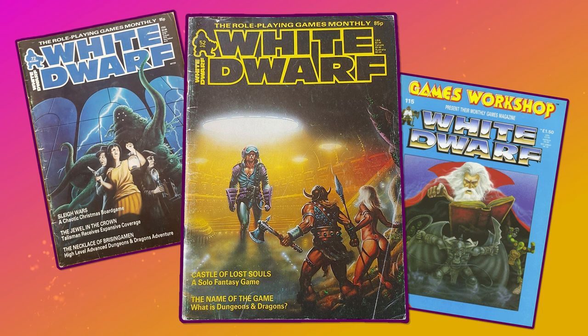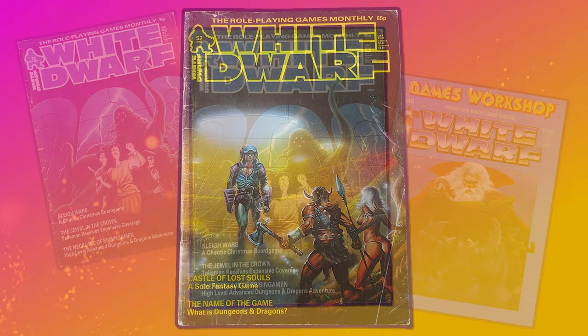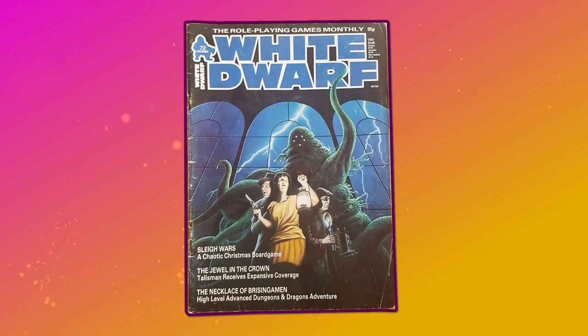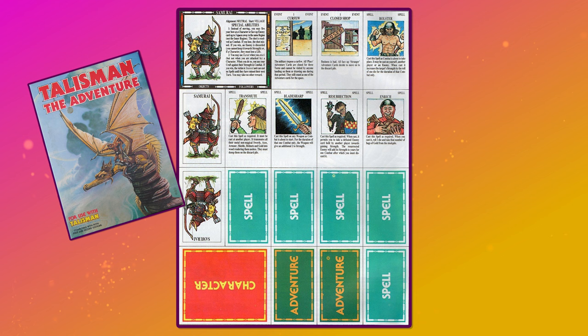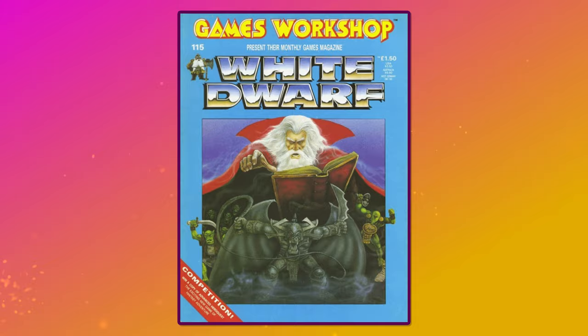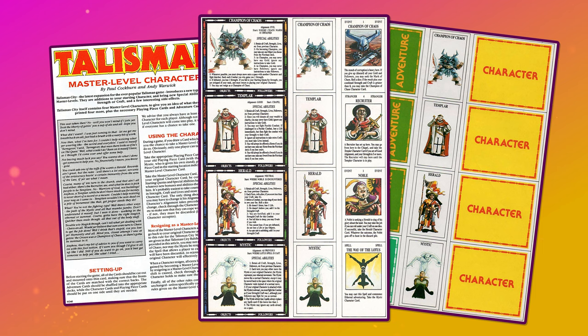To further support the second edition of the game, GW's monthly magazine White Dwarf ran a number of articles and features — though before that, there was their lukewarm review of Talisman, which scored the game only 6 out of 10. Apparently they felt it could drag on a bit. 1985's White Dwarf issue 72 included an article by Alistair Morrison that offered up a range of new characters and cards, like the samurai character, adventure cards curfew and closed shop, and spell cards transmute and bolster. Some of these cards would find their way into later Talisman releases. In White Dwarf 115, published in July 1989, there were a selection of new master level character careers to whet appetites for the forthcoming Talisman City expansion.